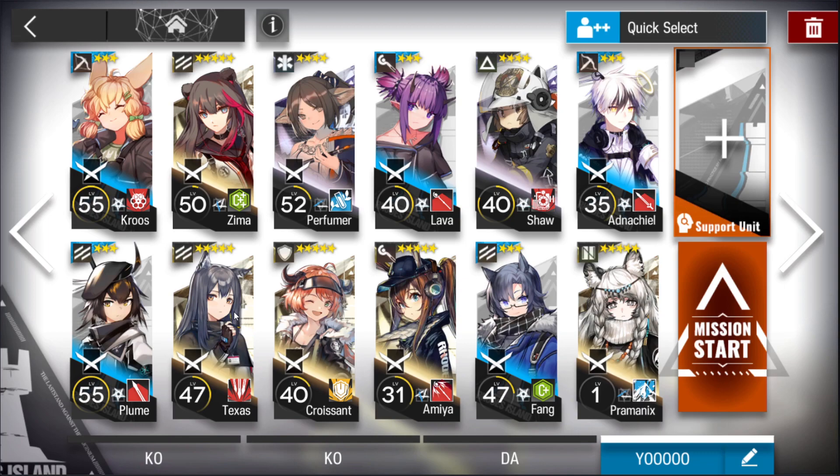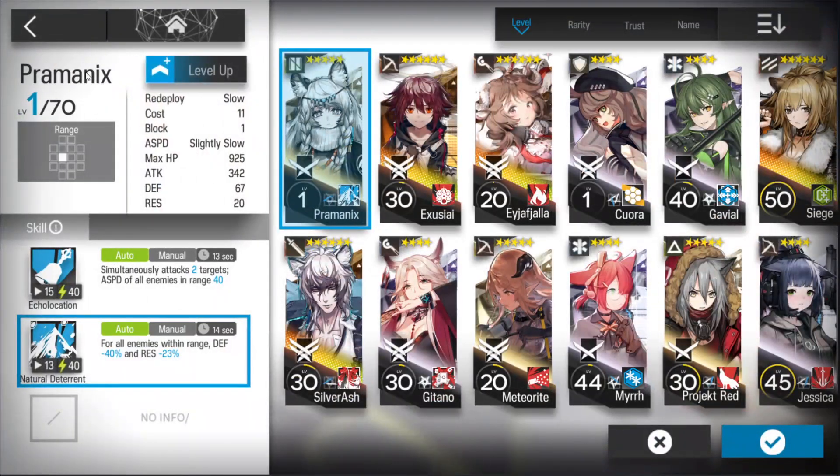Amia is my AoE arts damage DPS, and Lava for some AoE as well. Pramonix is here to substitute for a caster because I don't have any more casters available — Amia, Lava, and my two other casters are all elite 2 right now and I can't use them.